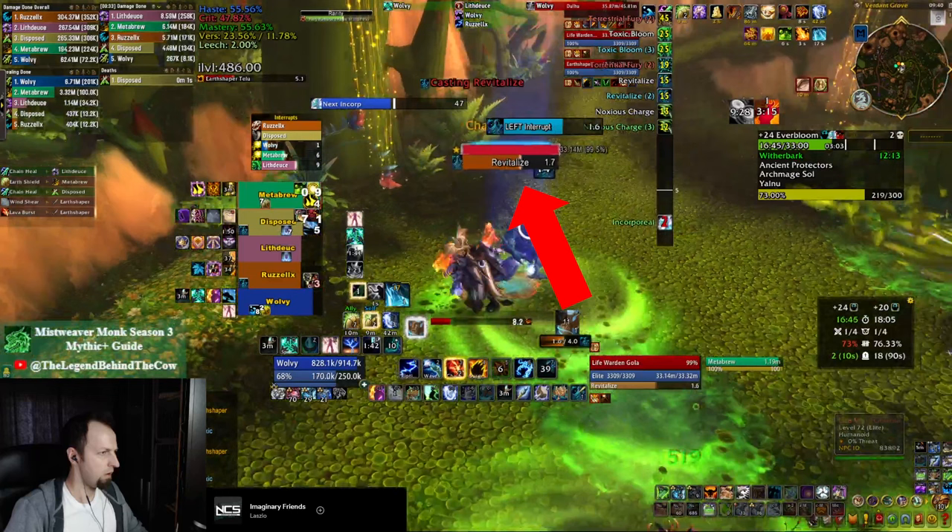Now as a shaman, you're probably going to be assigned to kick the Revitalize. Make sure you either target or focus the mob so you don't miss these kicks. Keep in mind that you can kick both of the Revitalizers as your cooldown on the kick is quite short. You can even spare a kick for the other mob early when the fight starts, to reduce the amount of damage your teammates are going to be taking.